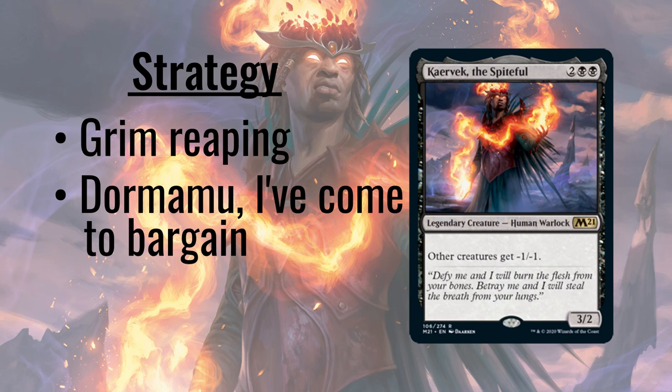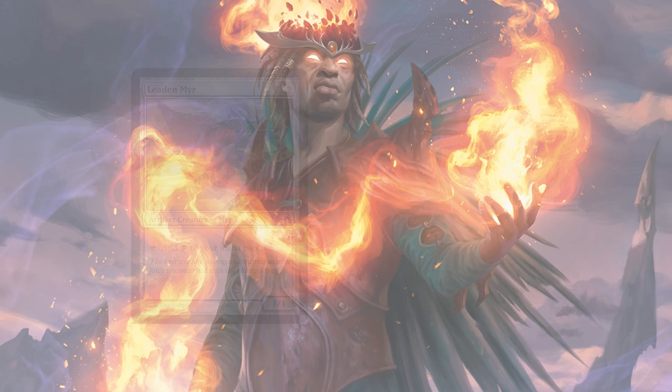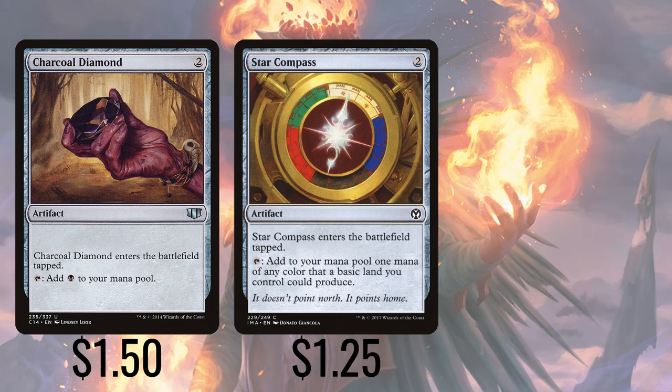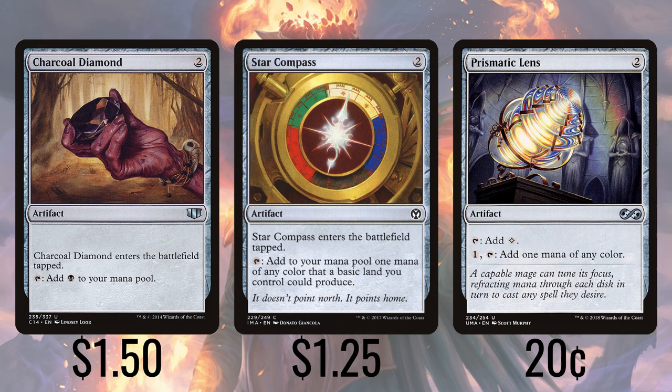For the ramp package, we're slightly limited. Normally I can turn to creatures like Leaden Myr and Mannikin to be low-costed mana generation, but we've painted ourselves into a bit of a corner here, in that our commander will auto-kill these. So instead, we're turning primarily to non-creature ramp, starting with Charcoal Diamond and Star Compass, which produce black for an initial 2 mana investment. The Charcoal Diamond enters tapped, and Star Compass requires you to have a swamp. Prismatic Lens produces colorless, but it can also filter our other colorless mana into black.